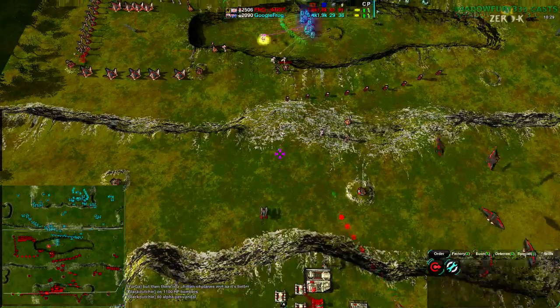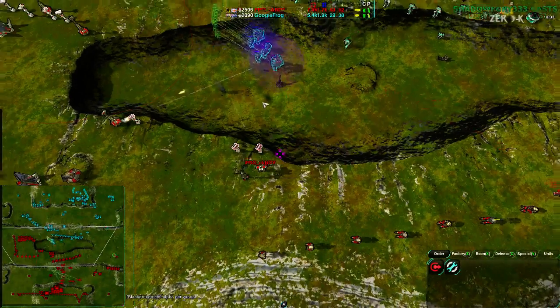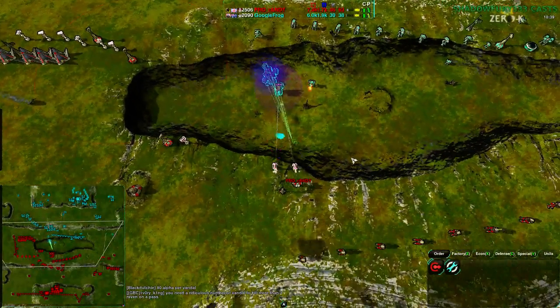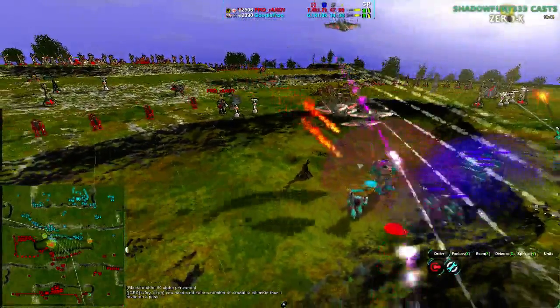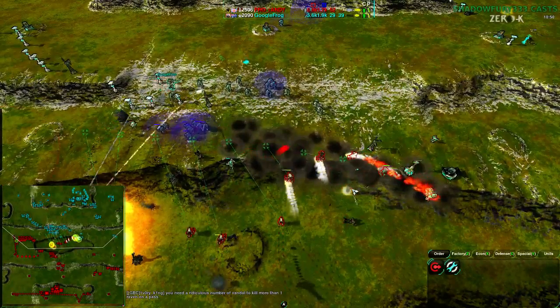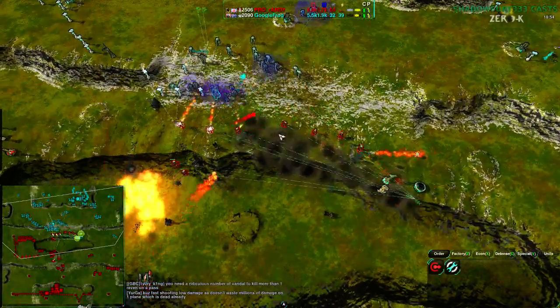A fire walker is up — that just jumped army value by 1200 metal. The felon is trying to just tank through some of this. The convict isn't doing a great job. Ravens are coming in to get rid of the felon again. A nice thunderbird attack on all the vandals stops them from doing anything. The pyro is pushing everything back.